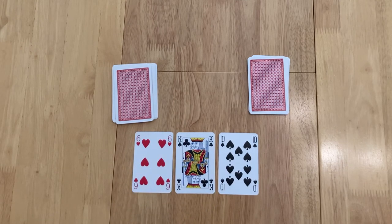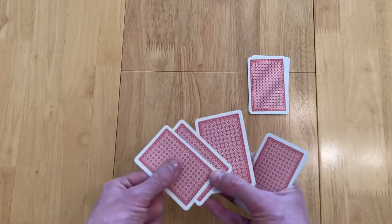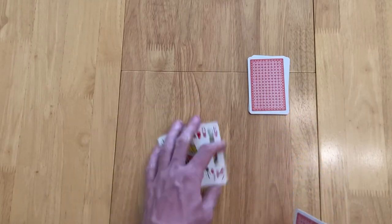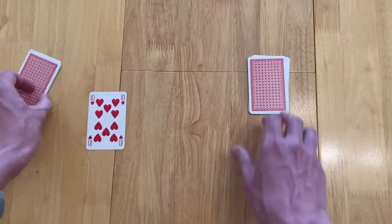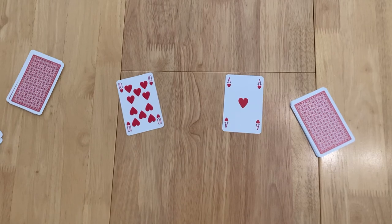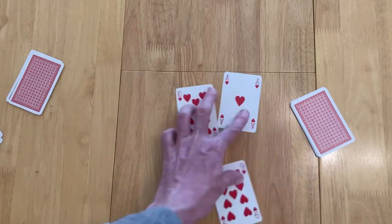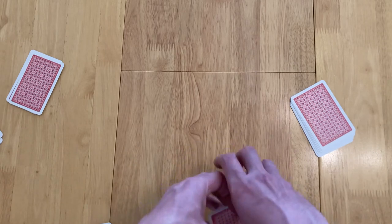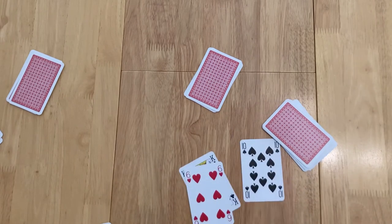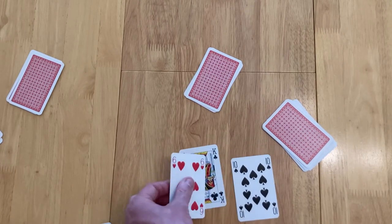The dealer to the left leads the first trick. You must follow suit if you can. The trick is taken by the highest card of the led suit or by the highest trump played. The winner of each trick leads the next. For scoring: if you took exactly the number of tricks you bid, you must turn up your bid cards to prove it; otherwise you can keep them hidden.